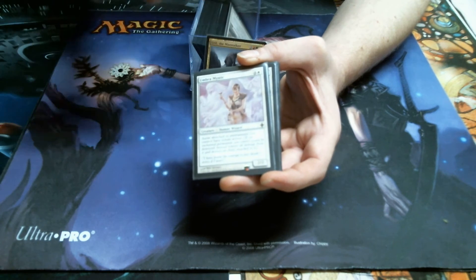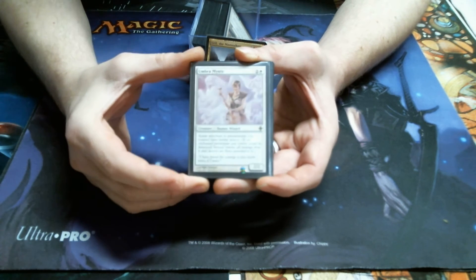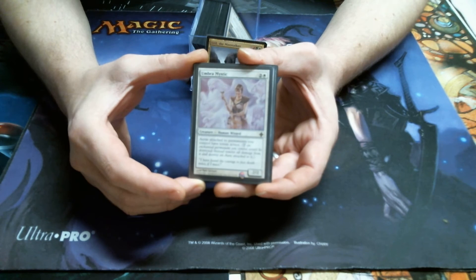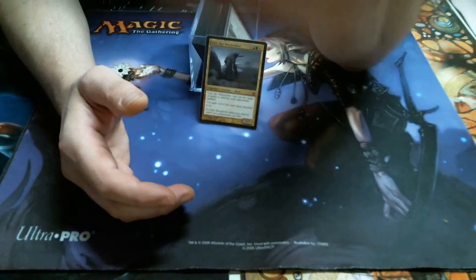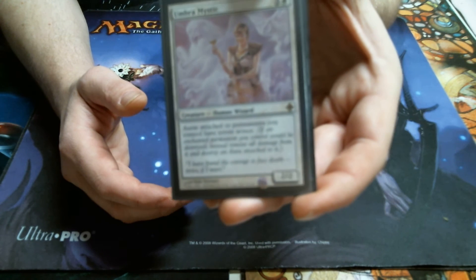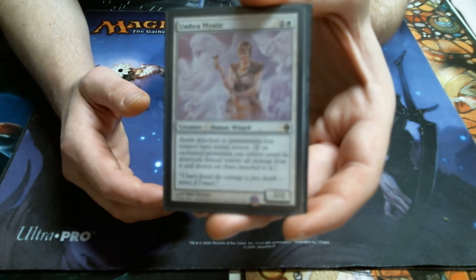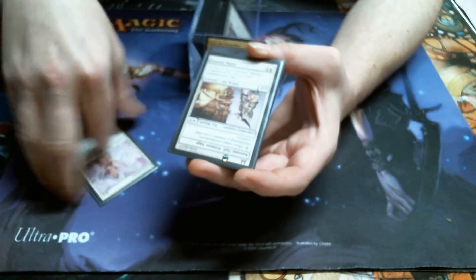Of course, we have the Umbra Mystic, because Totem Armor — I think Totem Armor turned out to be way more powerful than they thought it would be. She gives all your auras Totem Armor. That way, if somebody does board wipe, you can just sack an aura and he doesn't die. It's really crazy.